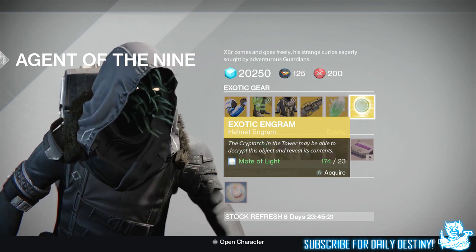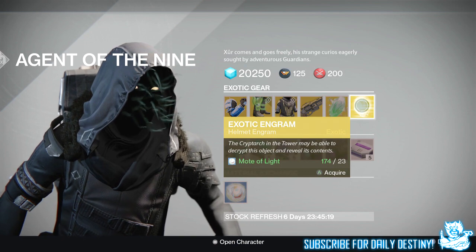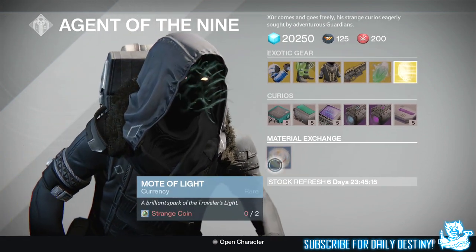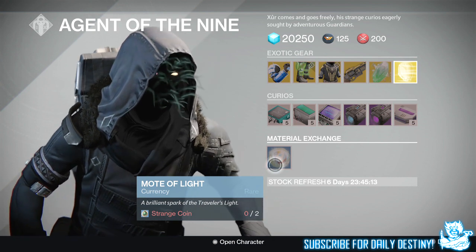And there's an exotic engram costing 23 Motes of Light, which you buy, take to the Cryptarch, and hopefully get something you want. That is what Xur has got this week — don't forget you can also exchange Strange Coins and Motes of Light with Xur if you need one or the other.